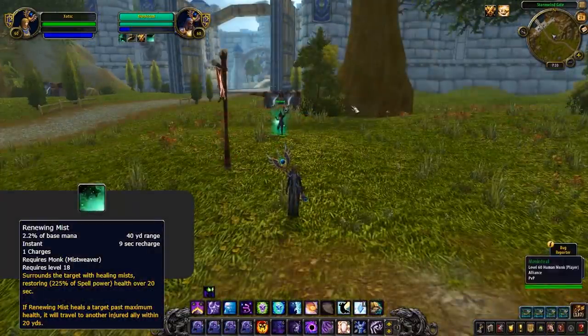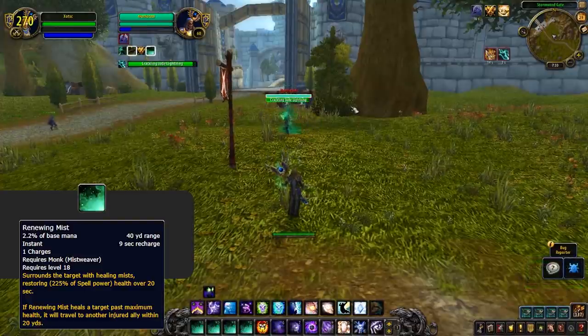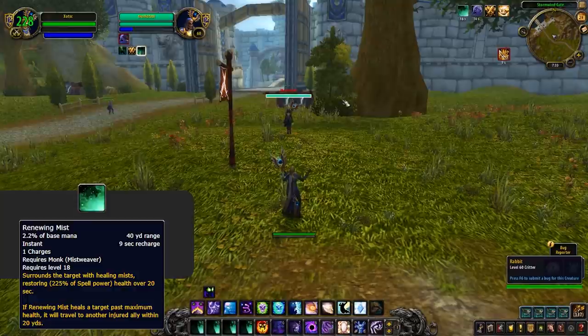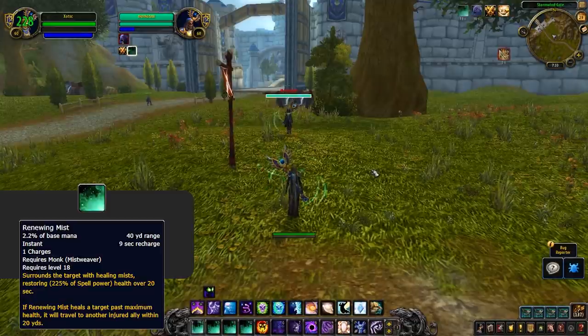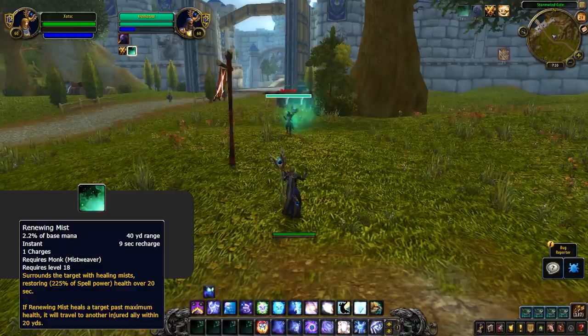Moving on to Monks now, you're able to steal from Mistweavers only, and the spell you get is Renewing Mist. Overall, this one isn't too great. Renewing Mist is strong, but only when paired up with counteract magic, something you won't have when you steal this ability. And removing Renewing Mist from a monk for 20 seconds isn't really that impactful. Although you gain an extra HoT, I just don't see this ever being worth taking for a monk.